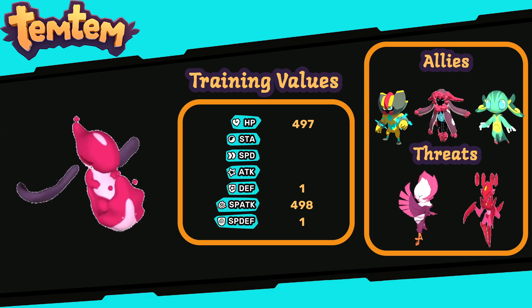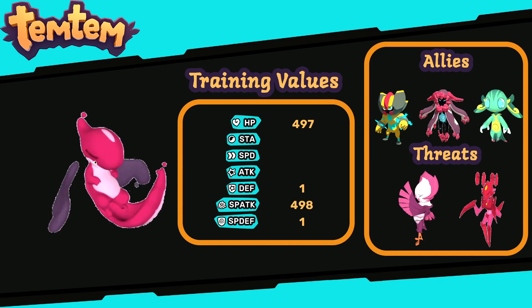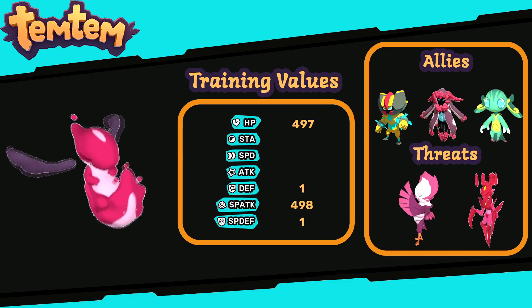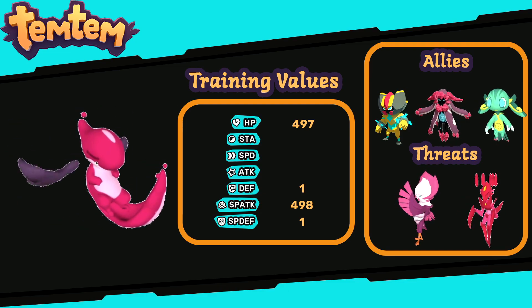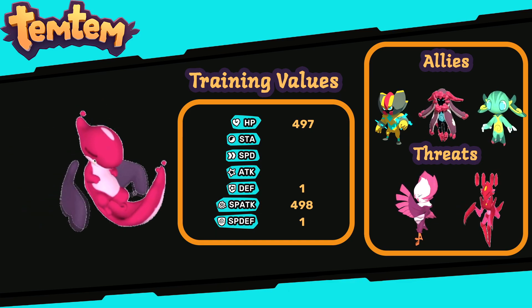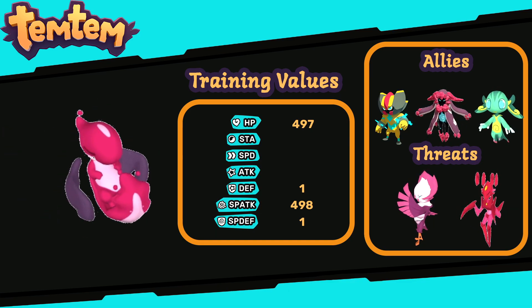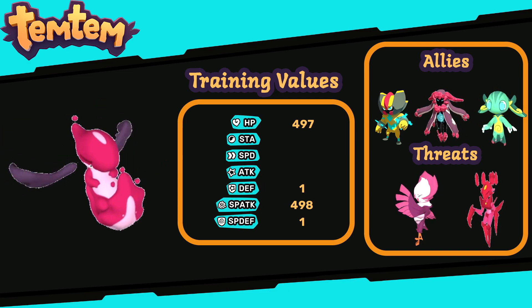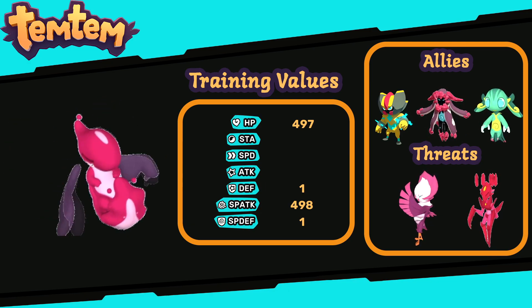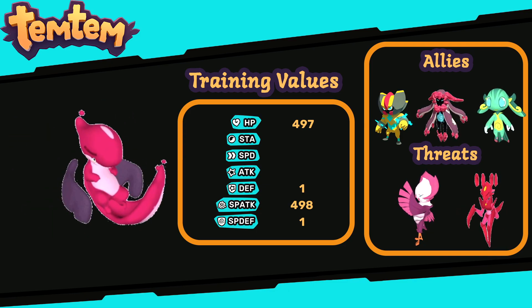Coming to allies and synergies, I would absolutely recommend having Keno in the same team as Eduro Boros, just because of the Psychic Collaborator Synergy Master combo — the whole damage synergy is so good, it's just too good to deny. Also, Eduro Boros loves to have Ryden as a teammate because of the Electric Custodian, which takes all the electric attacks away from Eduro Boros, giving it a lot of time to breathe in the field.